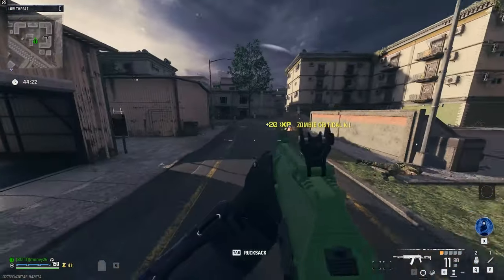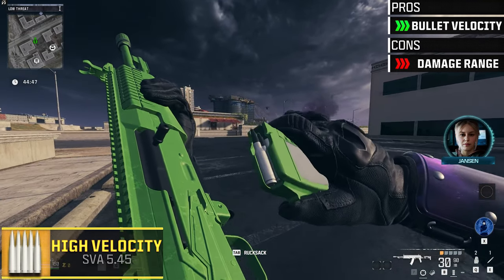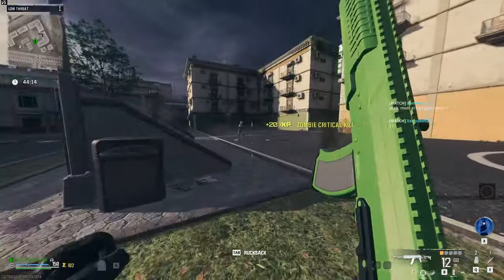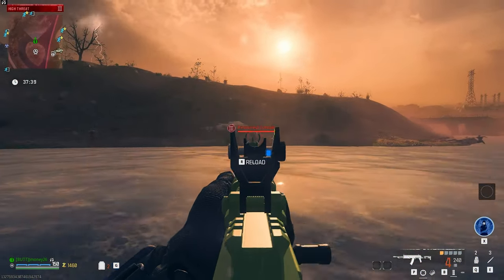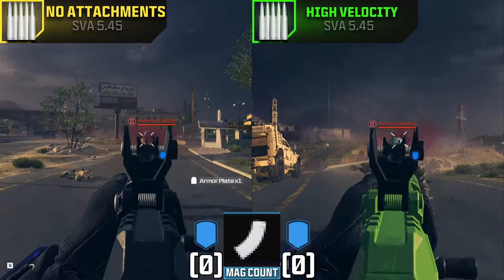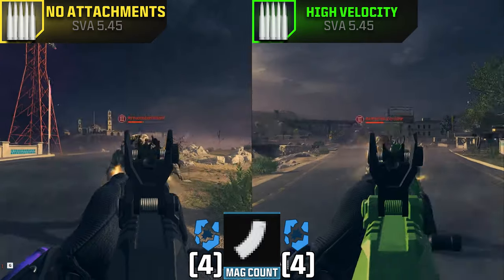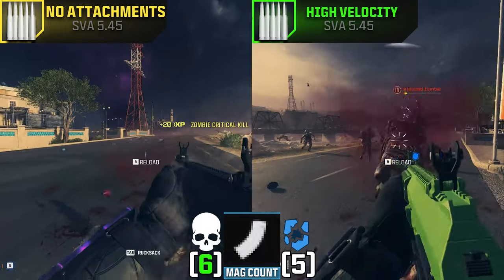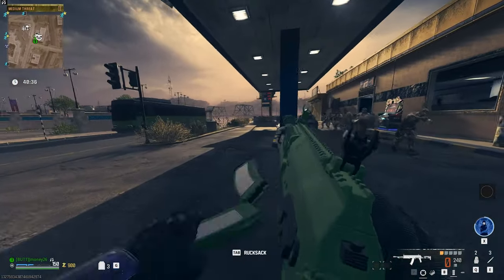This next one is going to be quick — the high velocity rounds. Using these gives you an increase to bullet velocity at the cost of damage range. Bullet velocity basically means the higher it is, the faster your bullets reach their target. In game, this is only really noticeable at longer ranges, and in zombies you're not really fighting at a range where it'll matter too much. Against our tier 3 zombie, it performed pretty similarly to our no-attachment SVA — broke the helmet around the same time and killed it close to the same time. Overall, it's not a terrible ammo type, but doesn't improve much over the default rounds.